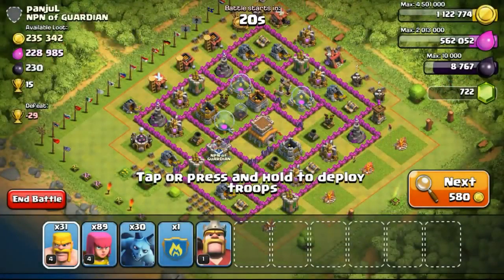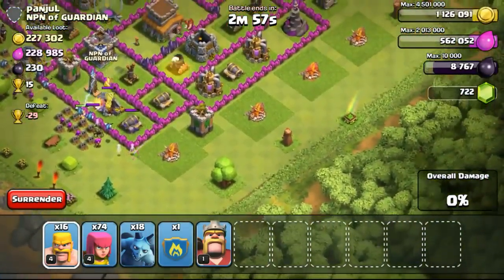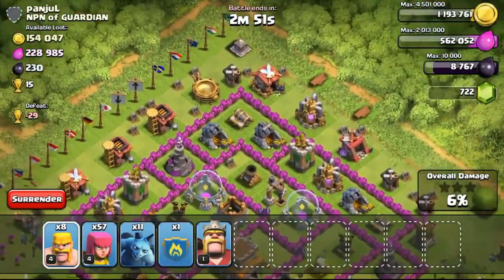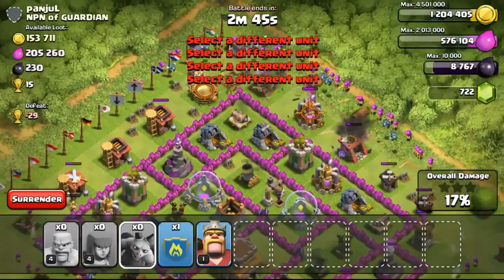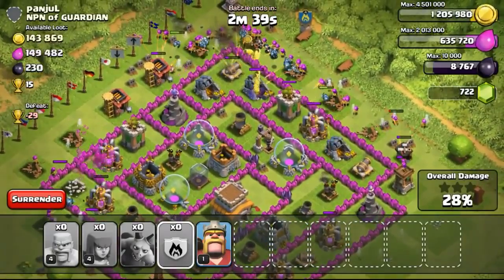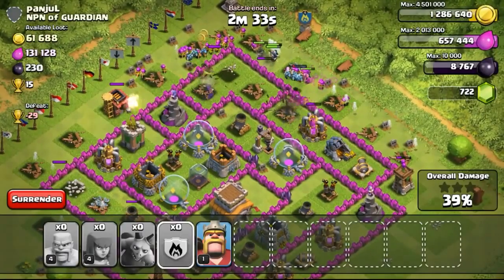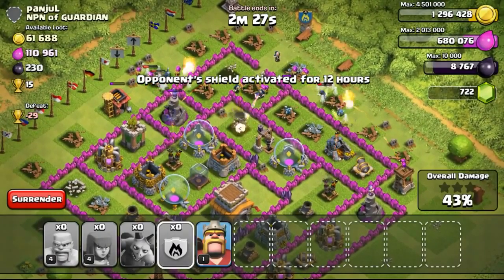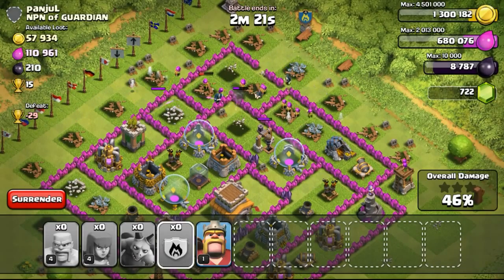Going ahead with the next attack on this 235,000 gold TH8. I was trying to get the win because this is a relatively easy base with a lot of buildings on the outside. Focusing on the gold mine first, then trying for the one star. I still had my clan castle and barbarian king, so I decided to break into the base. My level 5 wizards came out and dealt a huge amount of splash damage.